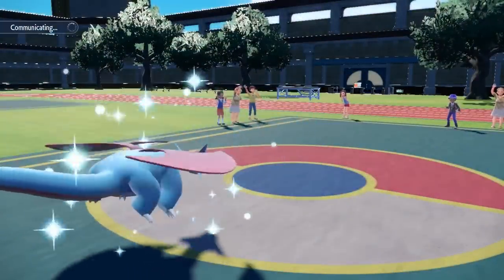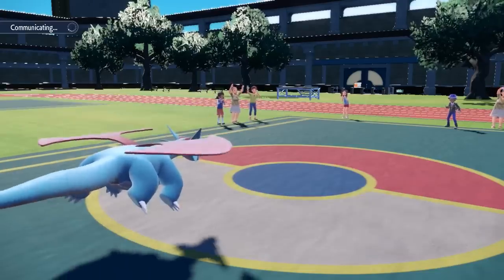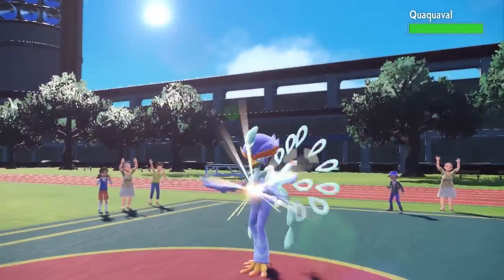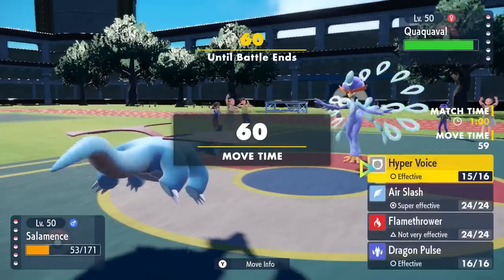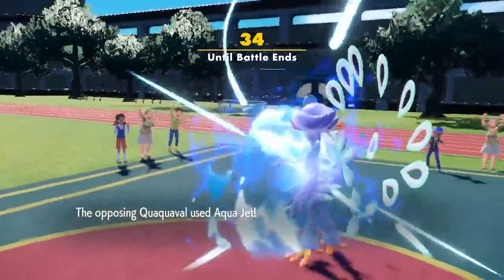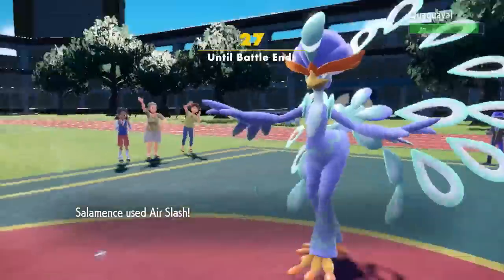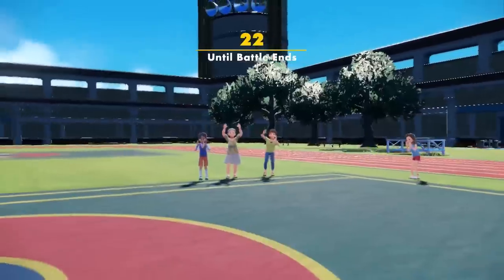Salamence yells at it with Hyper Voice, which activates my Throat Spray — my throat was feeling a little hoarse, but now I got that Spray feeling good. Special Attack boosted a stage. The last Pokemon is Quaquaval, and Salamence should be able to outspeed and grab a kill with that Special Attack boost. I go for Air Slash; Quaquaval goes for Aqua Jet and gets a critical hit, but Salamence does not care — levitating and barely floating on those wings — and the Air Slash takes care of the final mon.